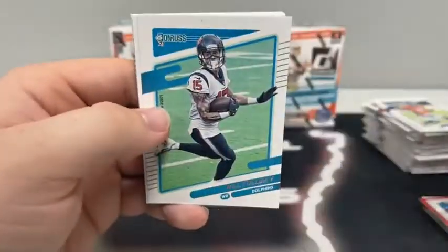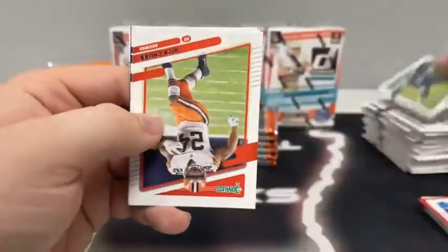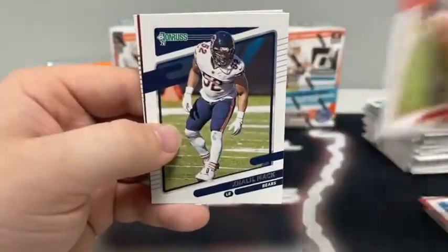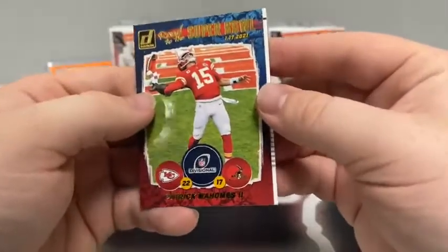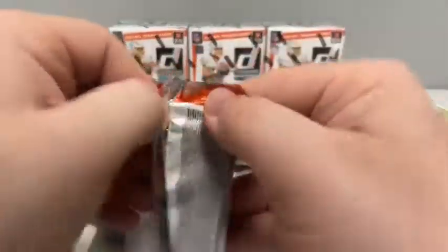Give us the quarterbacks! Pack five: Jesse Bates for Cincinnati, Will Fuller, Corey Davis for the Jets, Nick Chubb, Charles Woodson, Khalil Mack. We have a Super Bowl Road to the Super Bowl of Patrick Mahomes, and a rated rookie of Jarrett Patterson for the Washington Football Team.